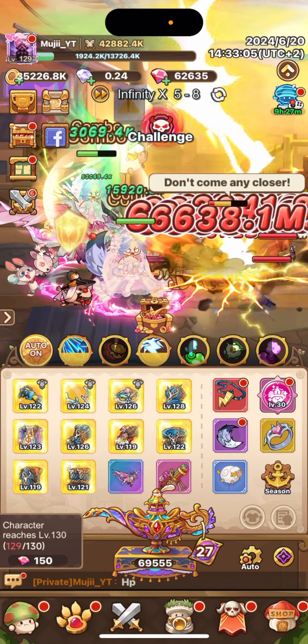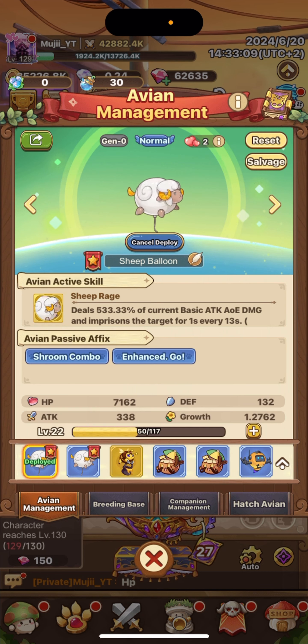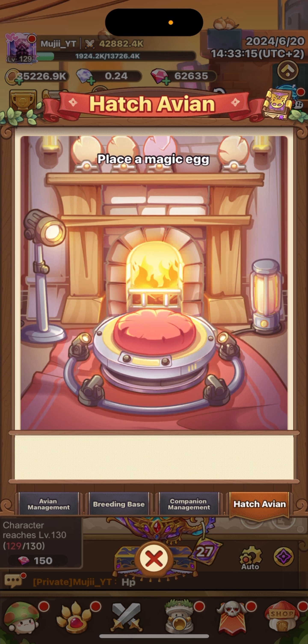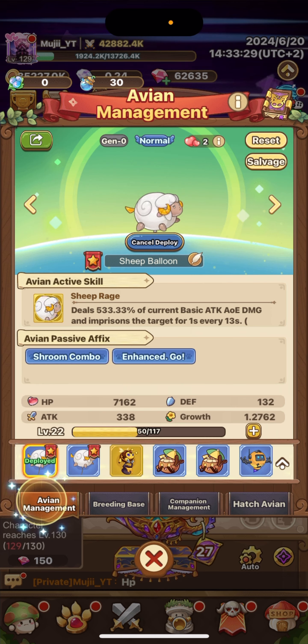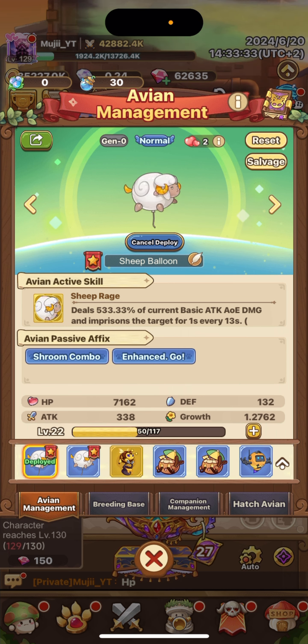First, you will come into this menu. You'll have no pals or pets yet, so you will go to Hatch. You'll have three eggs most likely, and you can hatch them by clicking on them and holding a button for about five seconds. It will give you a countdown and then tell you that you got a pal.